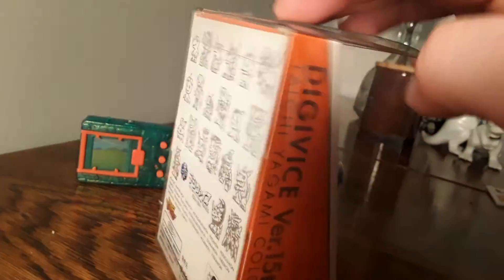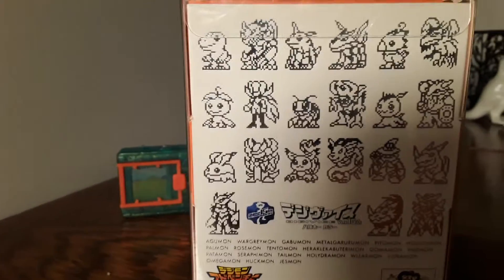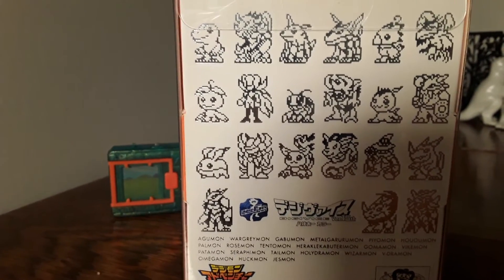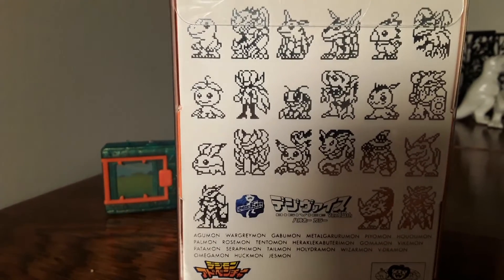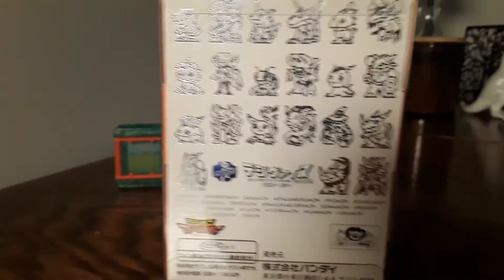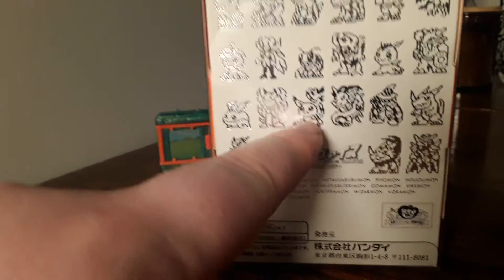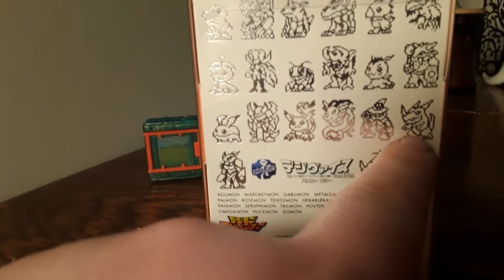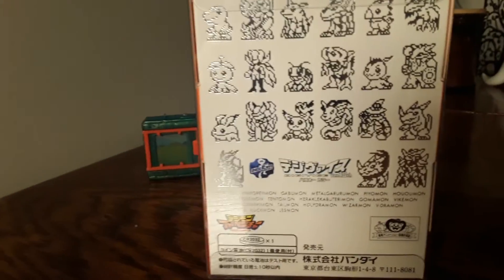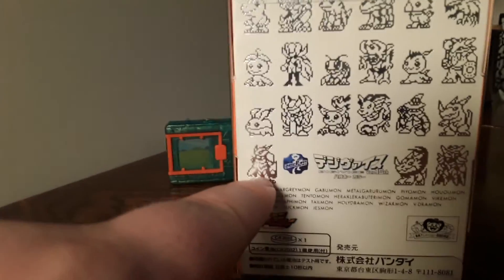If we look at the back of the packaging, you can see all the Digimon on here: Agumon, WarGreymon, Gabumon, MetalGarurumon, Biyomon, Phoenixmon, Palmon, Rosemon, Tentomon, HerculesKabuterimon, Gomamon, Vikemon, Patamon, Seraphimon. You got Holydramon or Magnadramon, and there is Tailmon — also Gatomon depending on who you are. You can play as Wizardmon and Veedramon. Don't know why they picked those — very interesting choices. You can be Omnimon or Omegamon depending on where you're from.